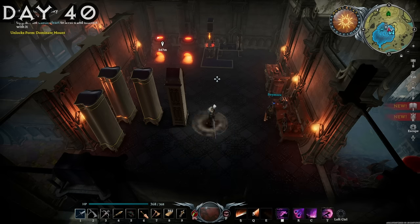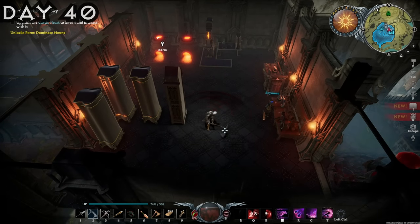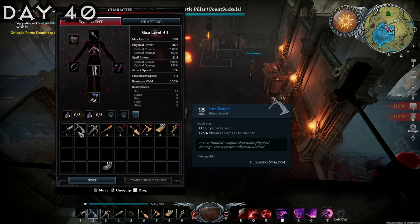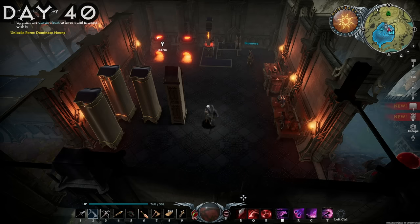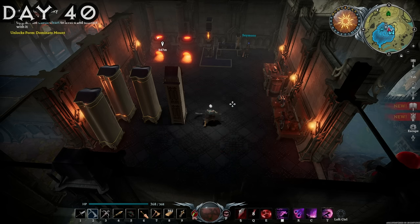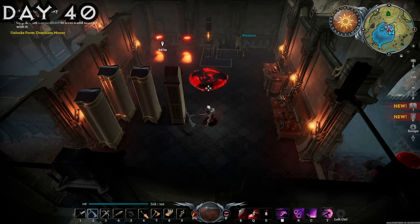I went ahead and tested out the new weapon skills for each weapon. Great Sword allowed us to jump into the air as well as do a charge attack. The Reaper, aka the Scythe, allowed us to do an area-of-effect spin attack that knocks enemies away, as well as a Beyblade-style attack where you throw your Scythe and it spins in a certain location.